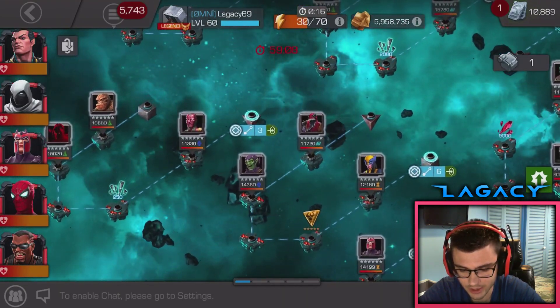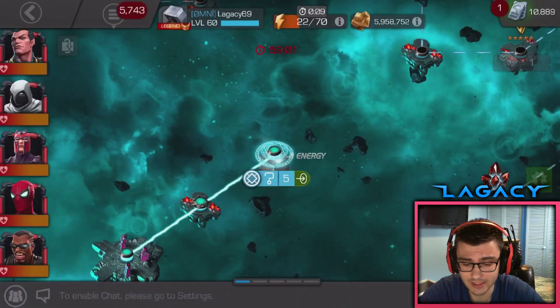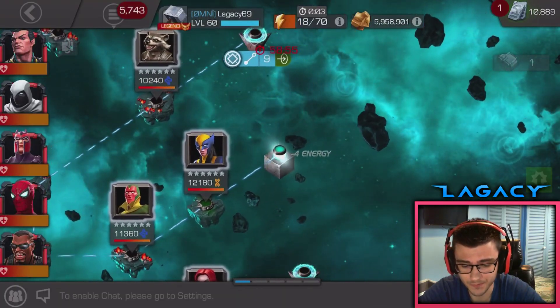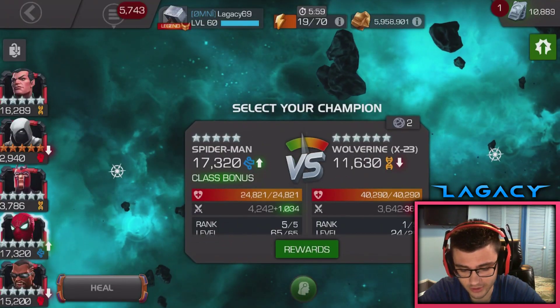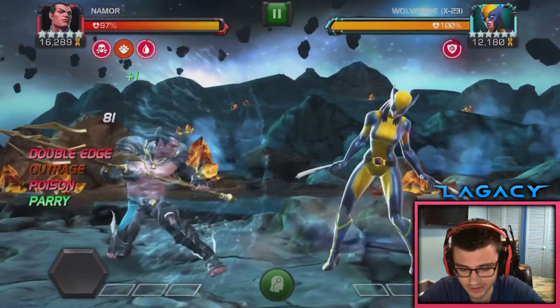Let's see what six stones we got — mystic again. Six-star shards or that featured crystal, that's what we're looking for. Come on baby, chance it — and 500 five-star shards. Okay, that was inevitable. All good, it was bound to happen at some point — the worst reward in here, but it's okay.